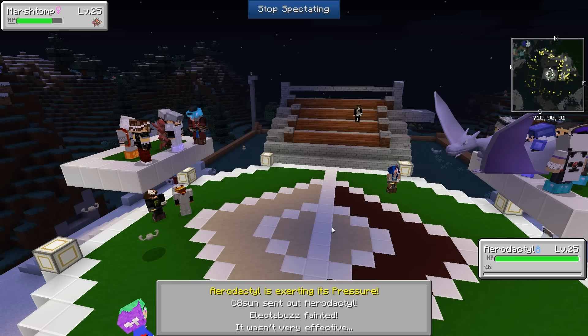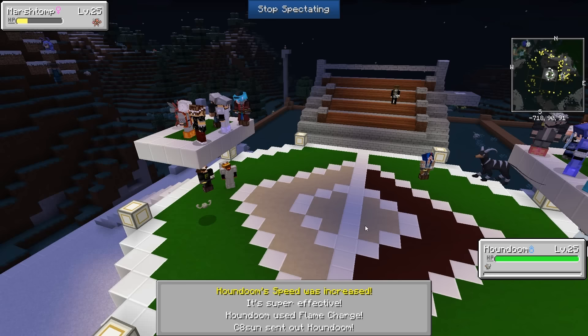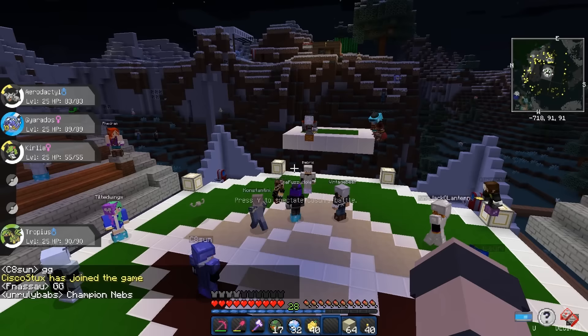Aerodactyl level 25 — that one's not cheating. He's gone — outsped with Bullet Punch! And the Houndoom at the end — Nebris knows how to beat this. Oh, Marsh took a beating there. X Scissor and Houndoom fainted — Nebris is champion! Nobody saw that coming, GG, good game everybody!